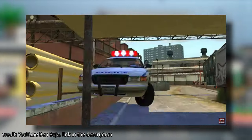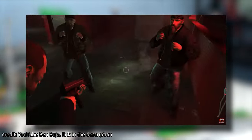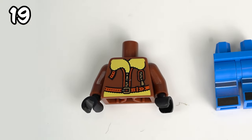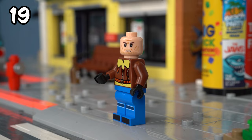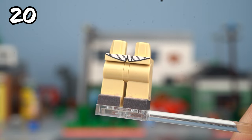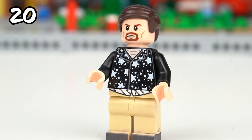GTA 4 is a bit of a wildcard in the series — some people forget it even exists, while those who played it think it's super underrated. To make Niko Bellic I used blue sweatpants, a brown jacket with a fur collar, and a head with light stubble. Unfortunately there's no short enough hair in LEGO so our boy will have to stay bald. I gave him a commando knife as an accessory. Of course we can't leave our hero alone, so I used a black pattern shirt, tan pants with printed boots, and Boromir's head from the Rivendell set to build his cousin, Roman Bellic.